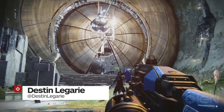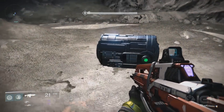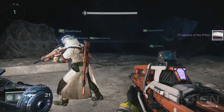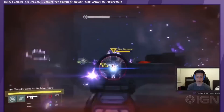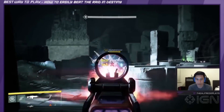Hey everyone, Destin Laguerre here, and I just wanted to show you how to find all the loot chests in the raid in Destiny. These chests can include ascendant shards or energies and highly valuable weapons and or armor, also referred to as raid armor. If you're looking for strategies on how to beat the raid, check out Alfredo's best way to play video where he runs you through the easiest way to complete the mission. That said, let's get you some chests.